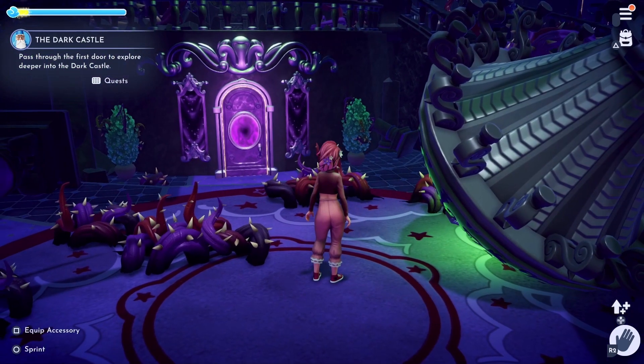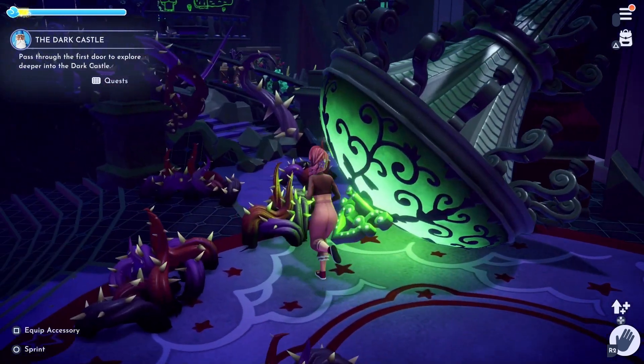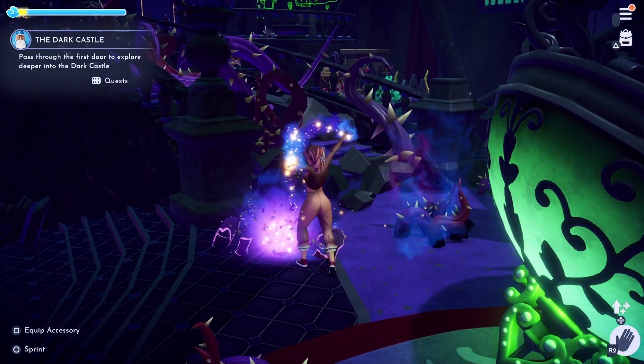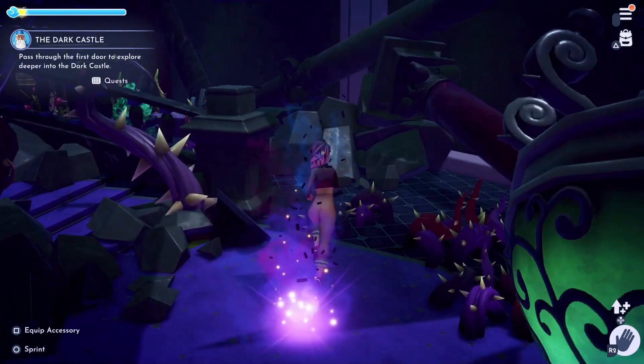Once you have entered the castle, do not continue with the quest. From the entrance, you want to clear the Night Thorns to the right of the door. Keep clearing these until you reach what looks like the Forgotten's bedroom. Next to the bed you should find a small fox statue which you can interact with.